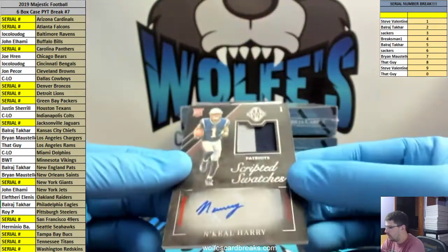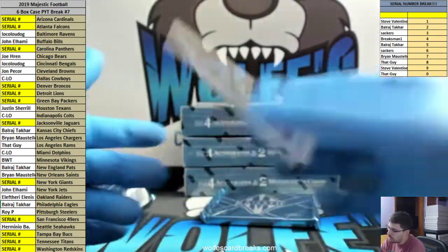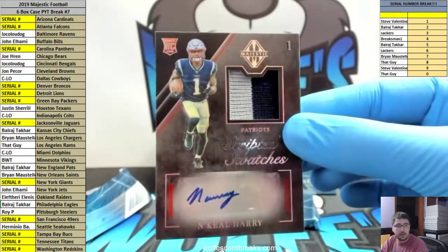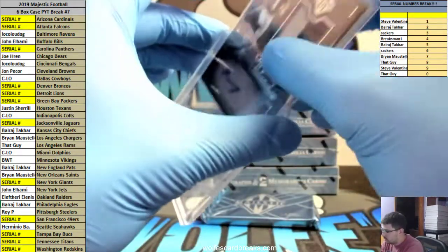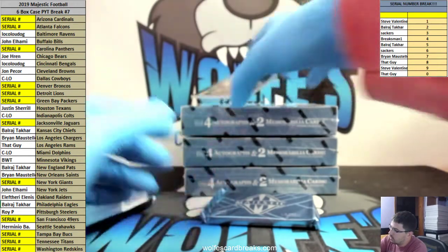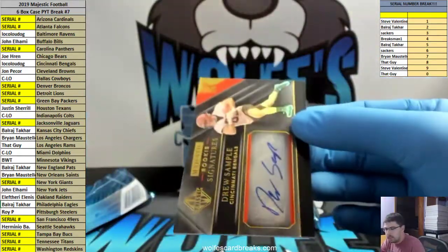Nice one here. N'Keal Harry, RPA, Patriots. Patriots in this one is Raj. There you go, man. 44 out of 49, RPA, N'Keal Harry. And Drew Sample for the Bengals, base, 8 out of 99.